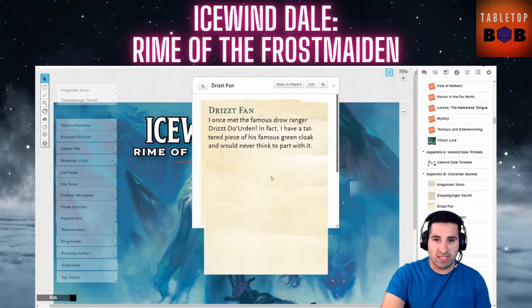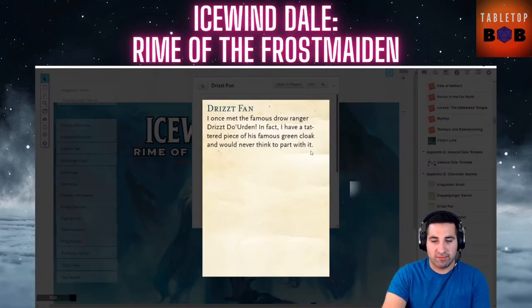There are limitless possibilities for the Doppelganger trait — you could mimic a speaker in the Ten Towns, for example. Now let's look at the Drizzt Fan. This is the trait that gets the least love online. Basically, you just have a piece of Drizzt the legendary Drow Elf's cloak. It's really no more than a flavor secret. I avoided using it, but if you have a Drizzt fan in your party, you might give it to them directly, or pair it with another secret.